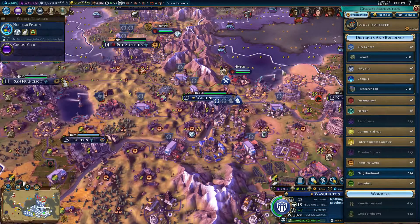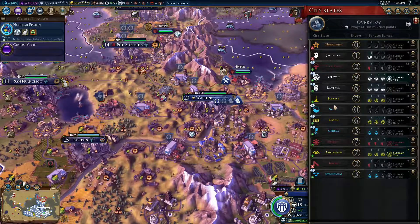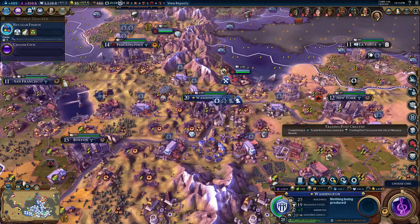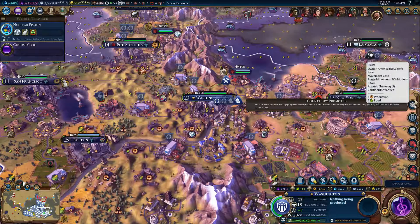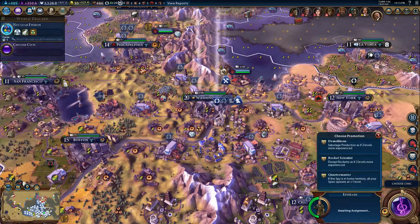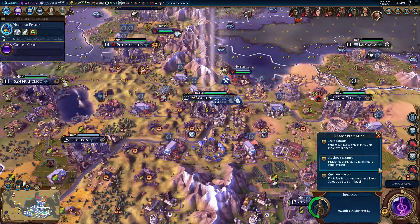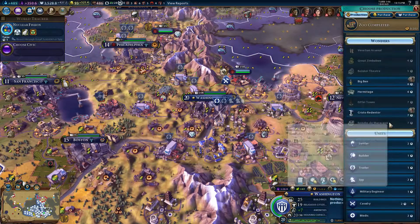I'm going to build up some more routes to Washington — get a trader or two in there. Suzerain status lost in Jakarta — damn. They're getting to the bonuses; I don't care about the suzerain status in a lot of them. Enemy spy succeeded in siphoning 800 gold from Washington! My spy has been promoted — promotion available: sabotage production, ten levels more experience, disrupt rocketry, or if the spy is in home territory all spies operate at plus one. That's a brilliant bonus.